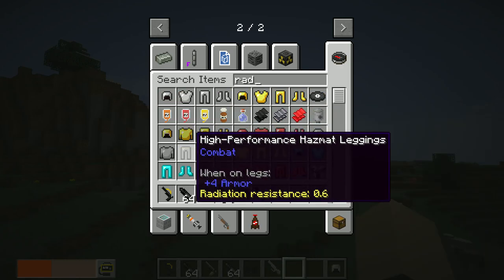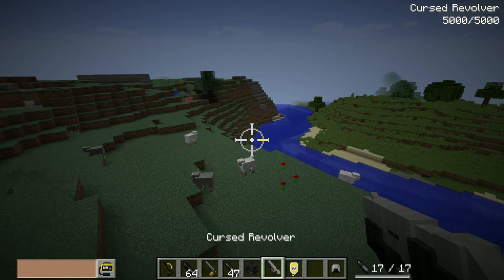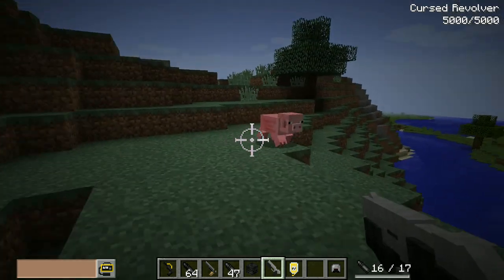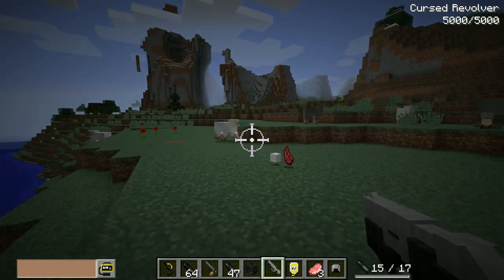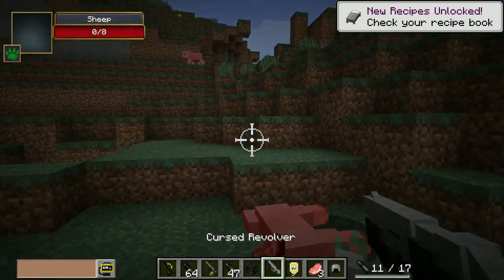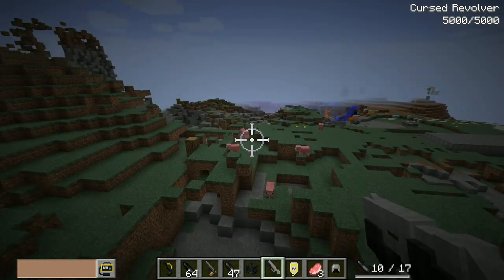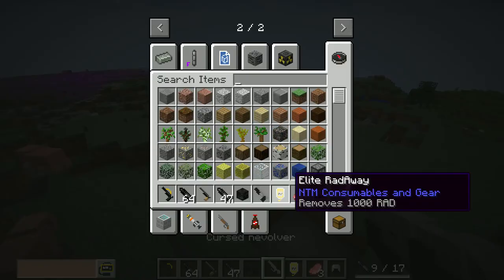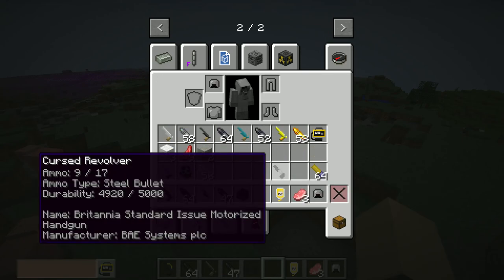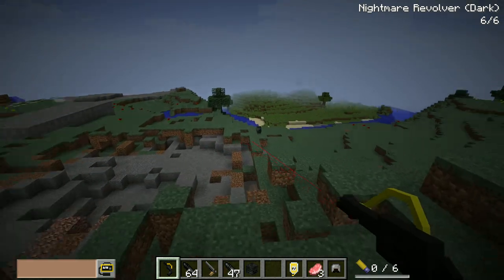That, ladies and gentlemen, is why you never want to be on the receiving end of a scrambium revolver. Oh my god, that's amazing. Next is the cursed revolver which has 17 shots — maybe that's why it's cursed. That sounds really sinister. I don't know how many revolvers have that big of a magazine capacity. That's the cursed revolver — I have no idea what the damage is on that, probably not as much as the scrambium.